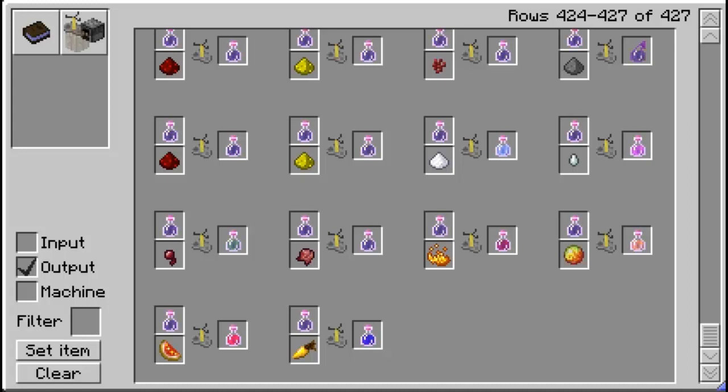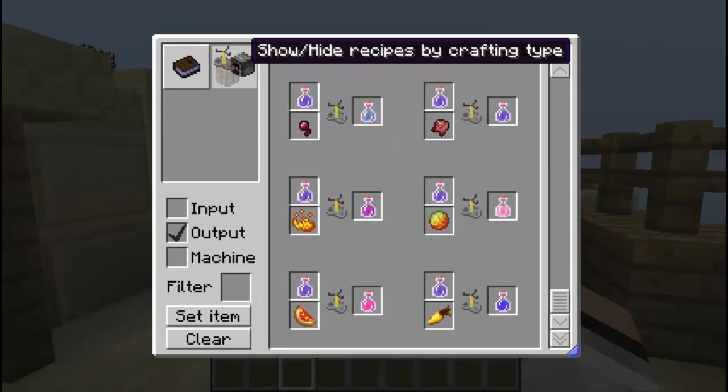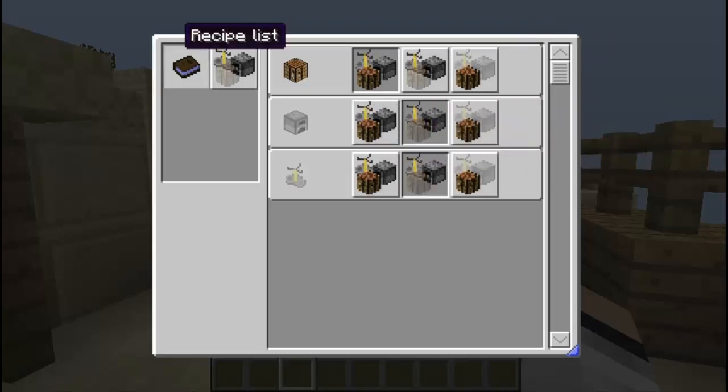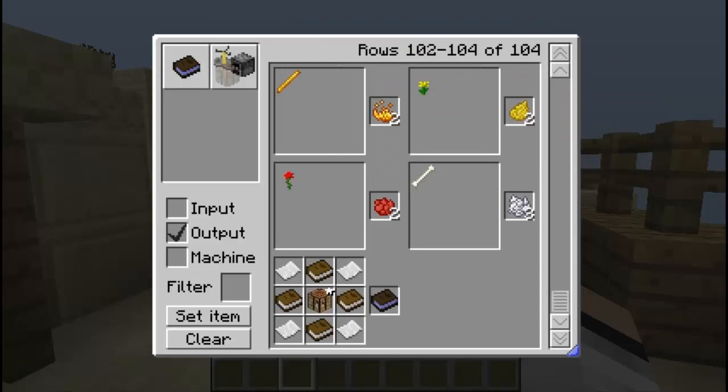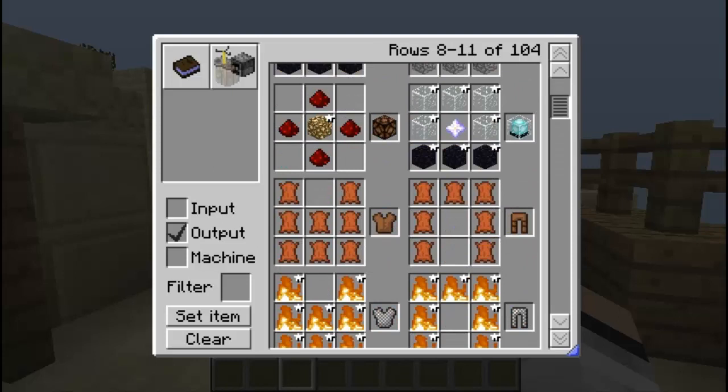It's just like Risugami's recipe book, but you can do a lot more — like filter out some settings. If you click on this tab right here, you can filter out stuff. If you just want to see crafting, you can leave it like so and take off furnace and alchemy. Let's go ahead and take those off so it only shows crafting recipes.